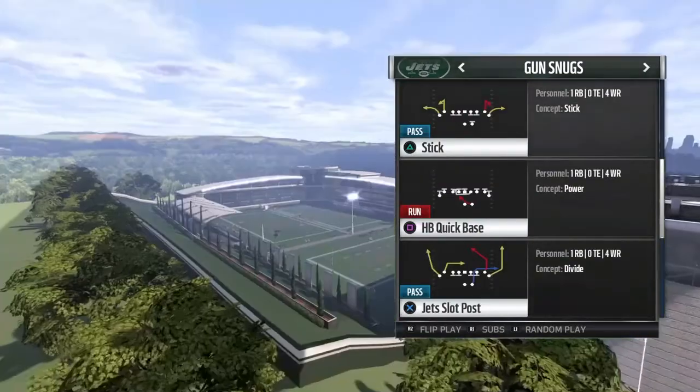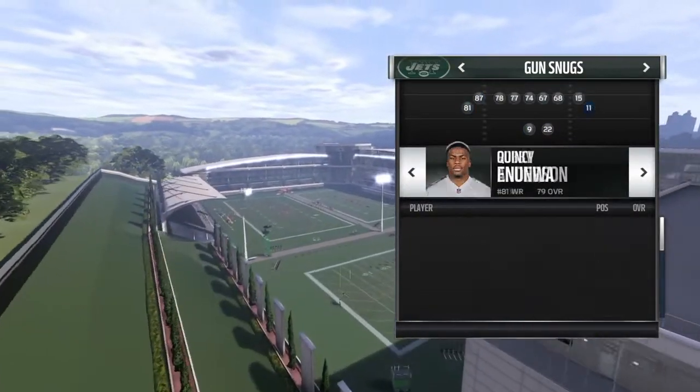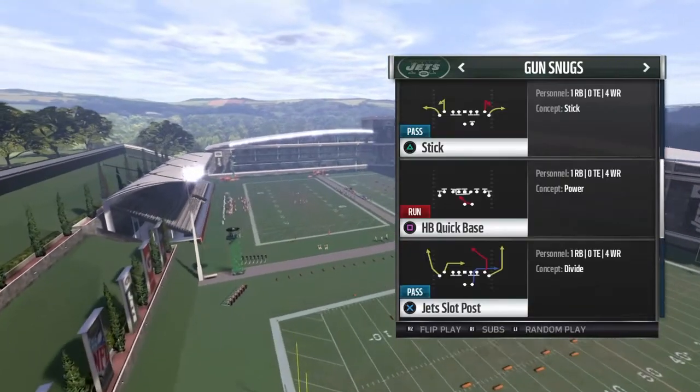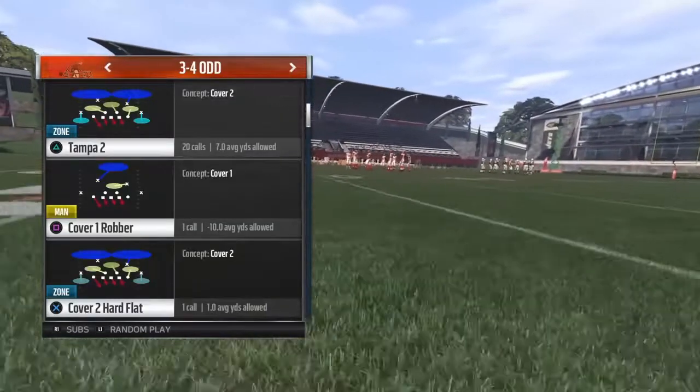Jets playbook, Broncos playbook, Gun Snugs. The play is called Jets Slot Post. No real adjustments yet — just have your normal receivers. It really doesn't matter who you put out there. We're gonna run a basic Tampa Two here.